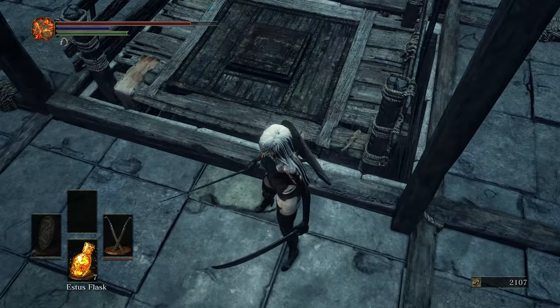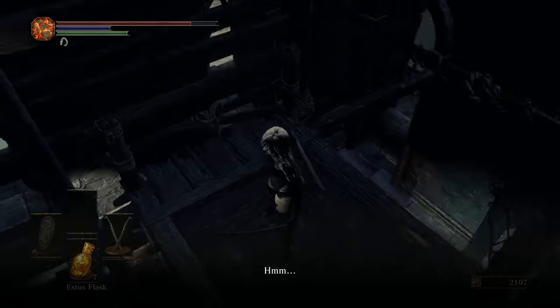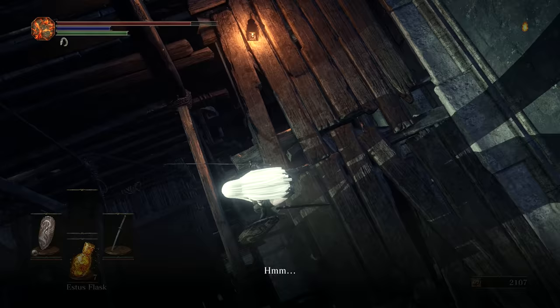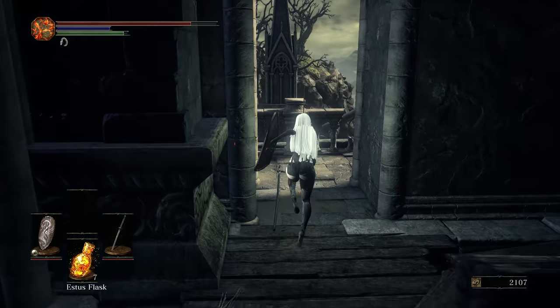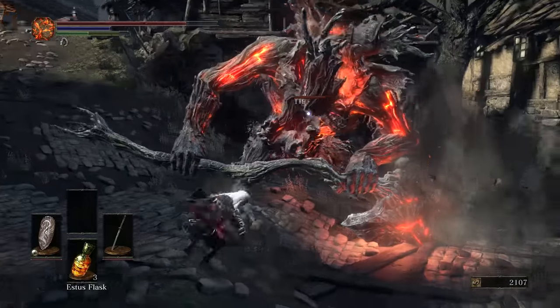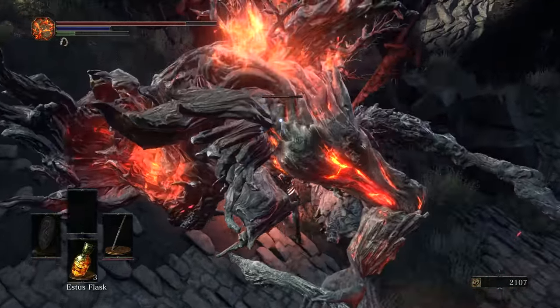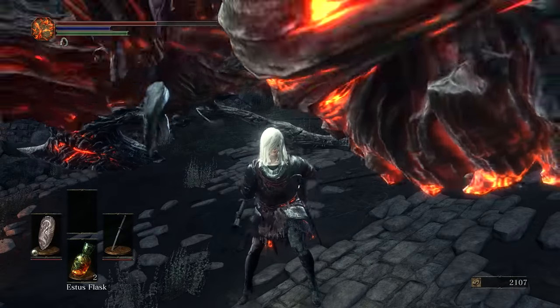Up that elevator, you're going to notice a ledge that you can go onto. You're going to jump off of this ledge, and then make your way over to see Siegward sitting down. From there, make your way to fight the Fire Demon, and Siegward will come and help you as well. Then you're going to talk to Siegward, exhaust all of his dialogue, and then we're going to move on to his next location.